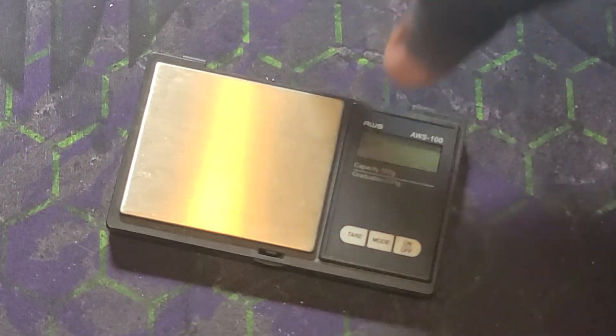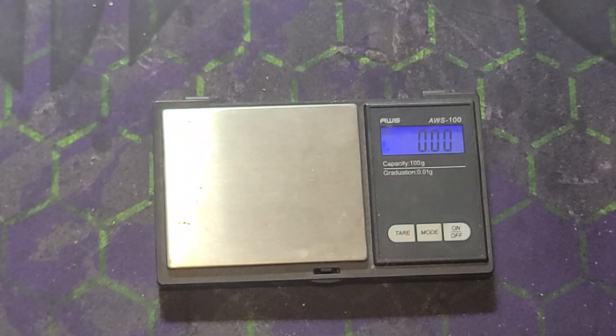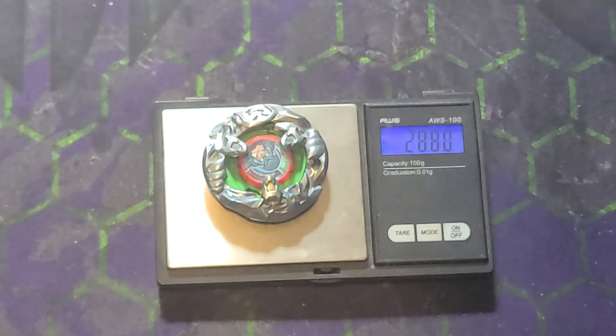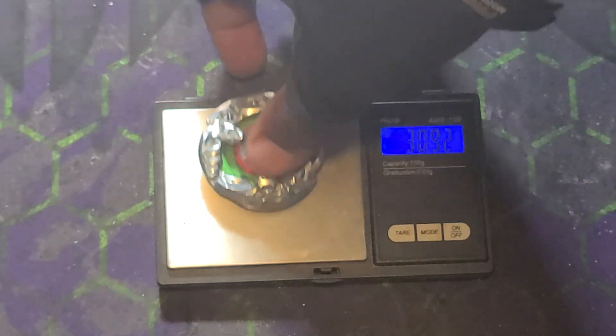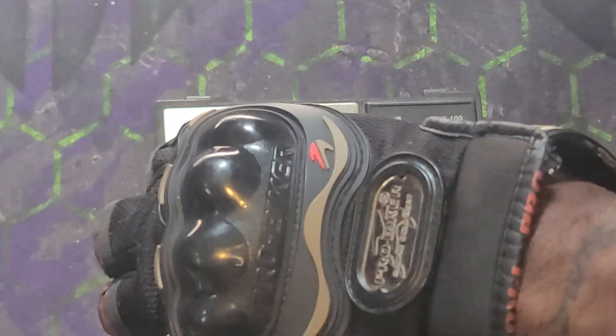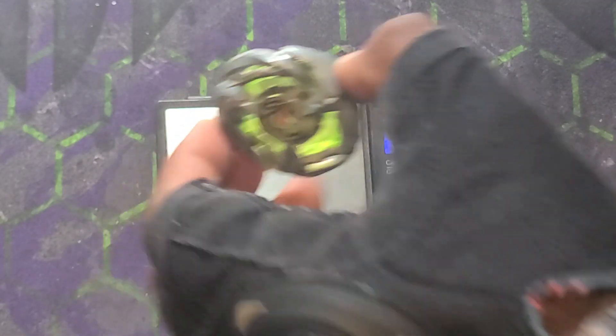Let me get my handy dandy scale — I hope the batteries aren't dead. Okay, they're hanging on. For science: 30.92 grams for Yelkong. So big-time weight is around 35 — 30.92 is decent. And Wyvern Gale comes in at 31.84. So Yelkong is a little bit lighter than Wyvern Gale.